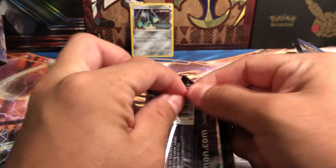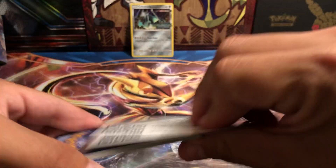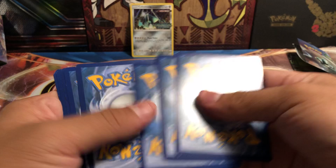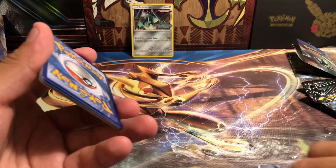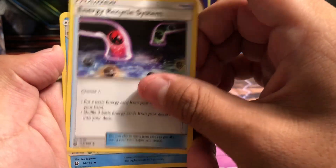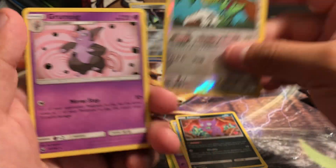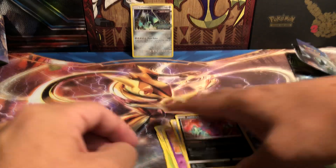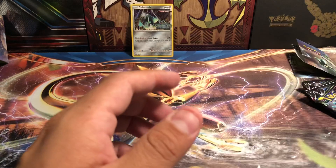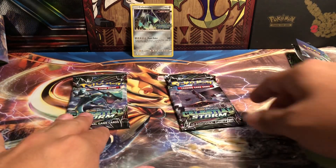Let's open up our next pack with Blaziken GX on the front. The code cards are facing you. Energy is fairy, in case anyone's trying to guess. Seedot, Gulpin, Seedot again, Beldum, Shuppet, Energy Recycle System, Mawile, Sableye, Reverse Kecleon, and a Grumpig regular rare. Nothing too fancy right now, which is not a huge deal — we still got two more packs. I'm hoping for at least a regular GX of some kind, but we shall see.